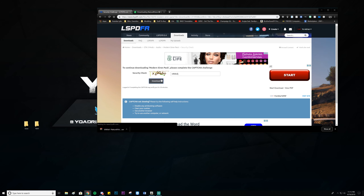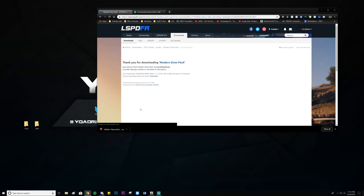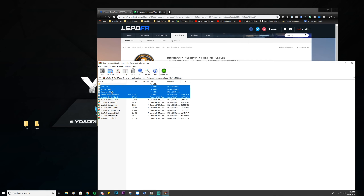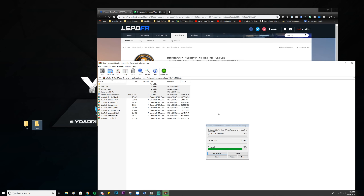Welcome back to the GTA 5 LSPD 4.0.4 tutorial series. Today we're doing the easier stuff — installing graphics and sirens. I'm going to be using Natural Vision Remastered, but you can use any graphics mod you want. They all basically use the same OIV install process, so it's pretty simple. I'll show you how to do it and what it looks like in game.